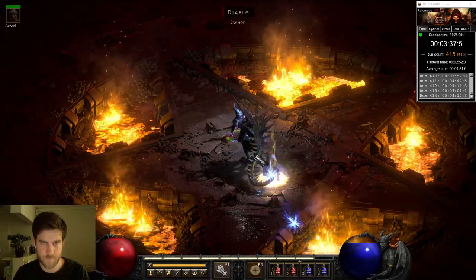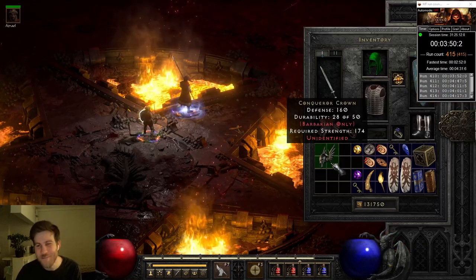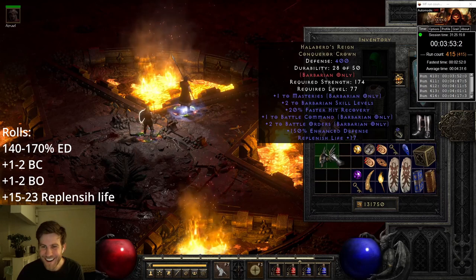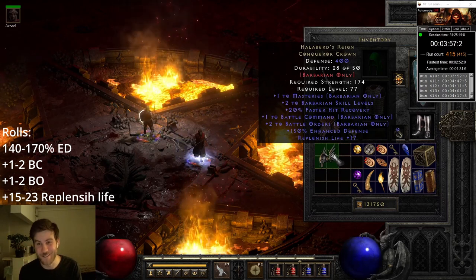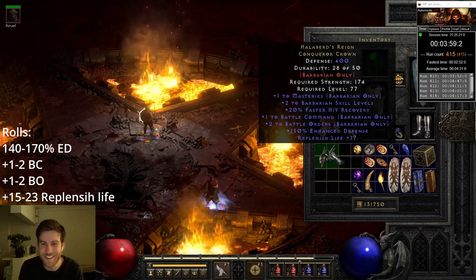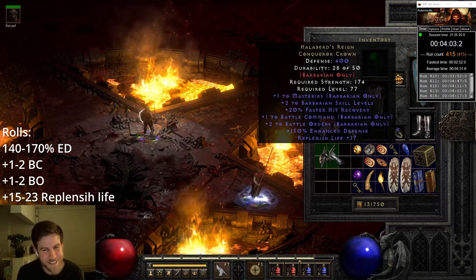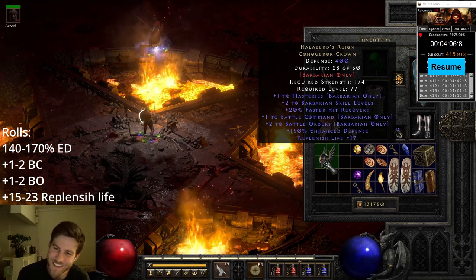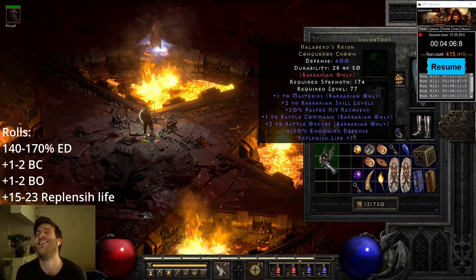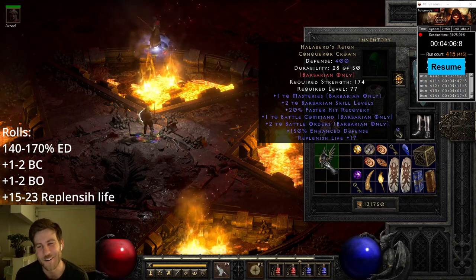Despite being quite rare, I ended up finding two of this next item. I can't remember finding this and have absolutely zero idea how it rolls. I'm guessing that's a bad roll — lots of ones and twos. Actually, that's a pretty good roll. That's awesome. I'm still reeling over that Templar's instead of Tyrael's Might, of what could have been.